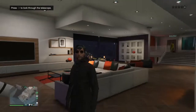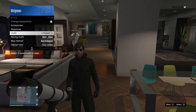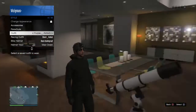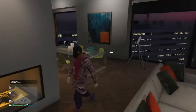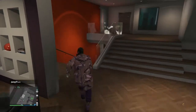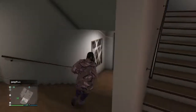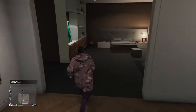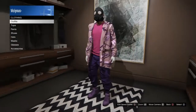Run past the telescope and spam right on the d-pad. You should be able to use your interaction menu. Once you do that, go to style and go to the outfit you just saved — that will be the purple one for me. Once you've picked that, walk away from the telescope and you should smile like this.